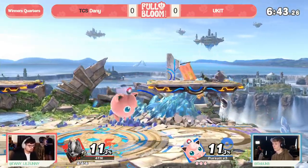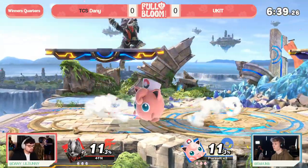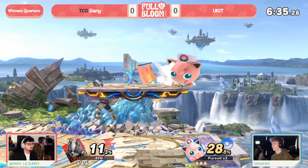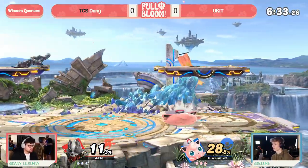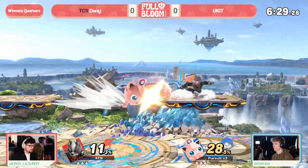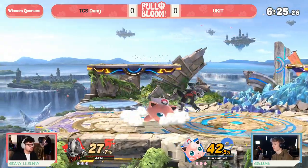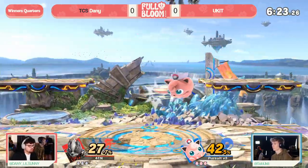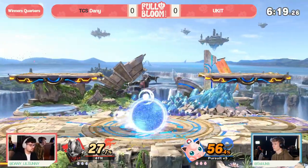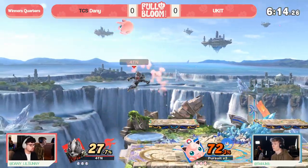Already starting off with a 'feel out my opponent' pace. Jigglypuff is obviously a character we don't get to see nearly as often as Wolf, but so far things have been moving at a crawling pace. Yukid is certainly a threat, especially against a fast faller with a poor recovery like Wolf — you never know when a stock can just blow off the board. That shield break almost gave us an early example of that.